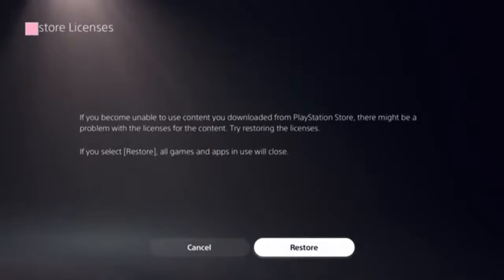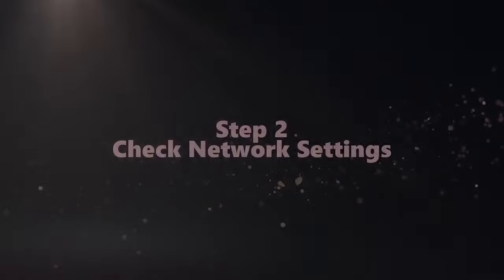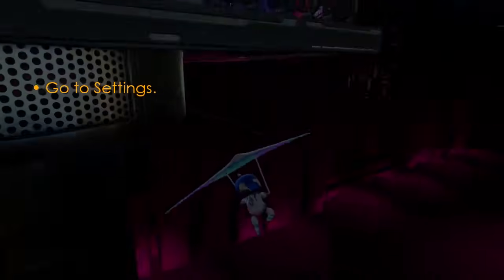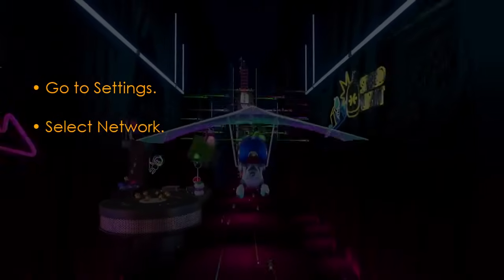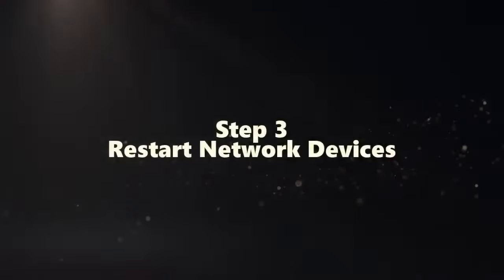Click on Restore Licenses, then click on the Store. This should be done in a few seconds. The next step involves a network check. Open Settings, select Network, then choose Test Internet Connection.